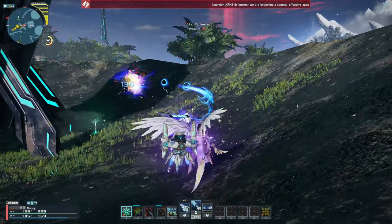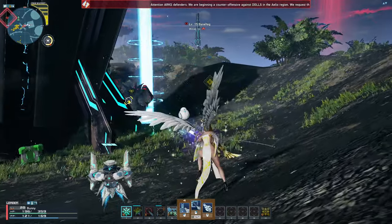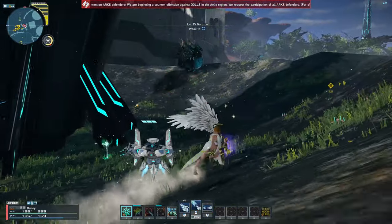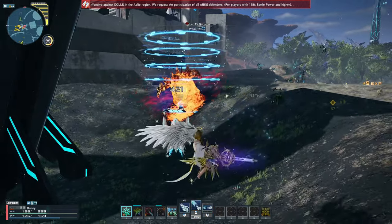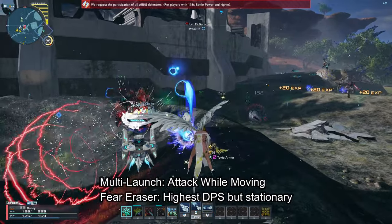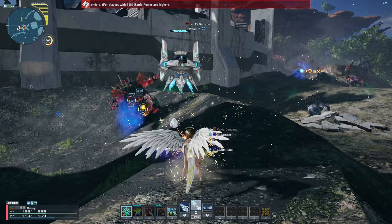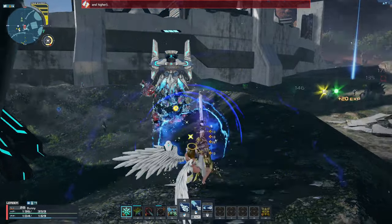Lastly is Multi Launch, a strong single target photon art that hits 9 times and then launches a strong 10th attack. While it looks cool, its damage falls off compared to Fear Eraser when taking into consideration PP cost per damage. If you're trying to finish off a boss or need to move while dodging, this photon art fits your needs. If you want to stay stationary dealing the most DPS, Fear Eraser is the better option, though it leaves you open to attack.